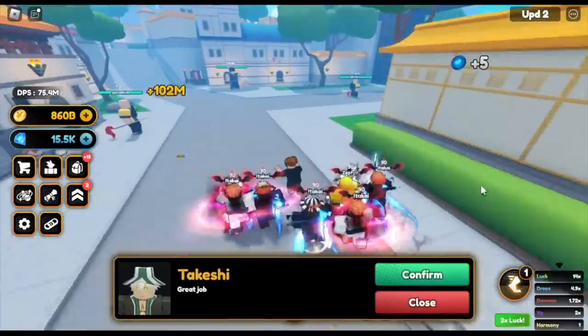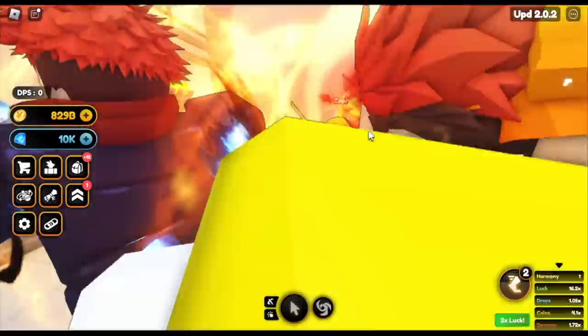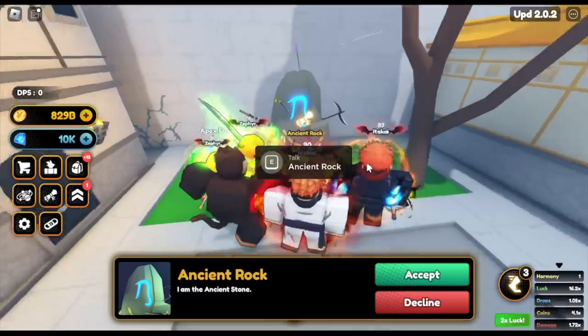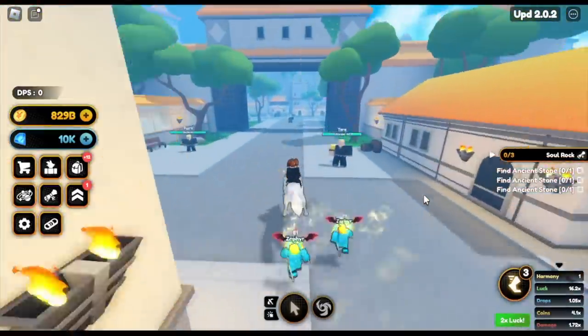So GamerNom, you're telling us the locations of the Ancient Stones — it is located in this area. Let's start the quest. I'm at Ancient Rock — accept. That's the Ancient Rock quest and we need to find the Ancient Stone. From the main gate, where you found Takeshi, turn here.